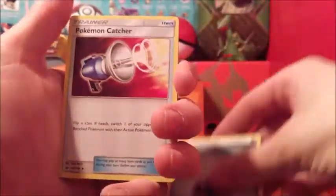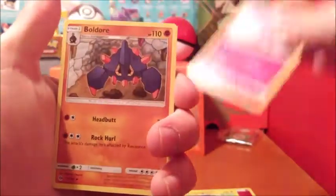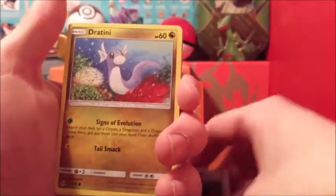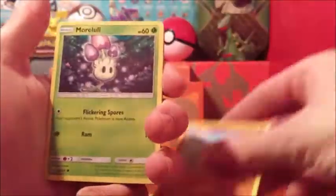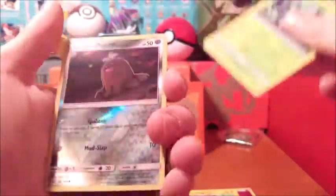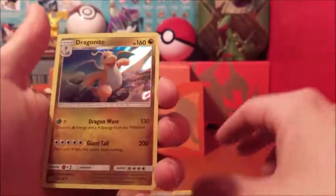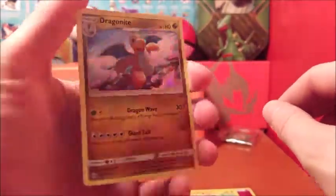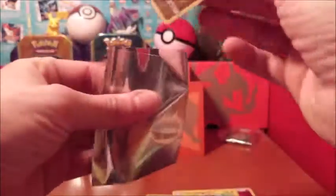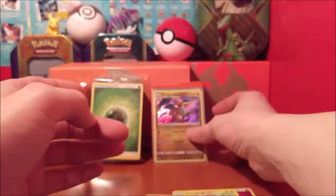Okay, we got a Steel Energy, Pokemon Catcher, Granbull, Boldore, Alolan Diglett, Dratini, Sandygast, Morelull, Fomantis. We got a reverse Alolan Diglett and we got the holographic Dragonite! That's a pretty dope card — put that in a sleeve and set that in the back. Actually pretty nice.